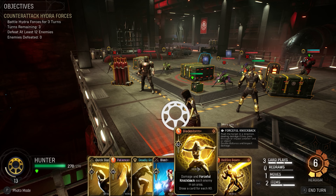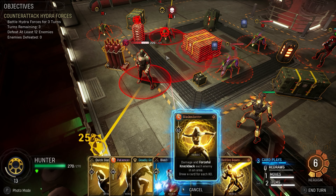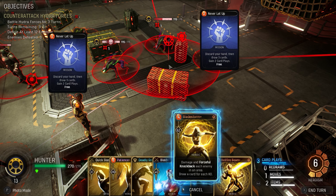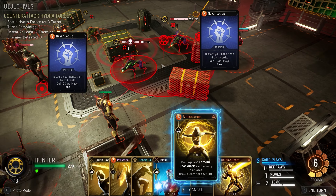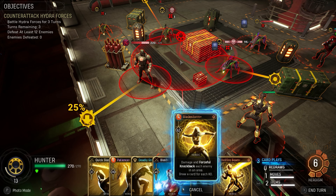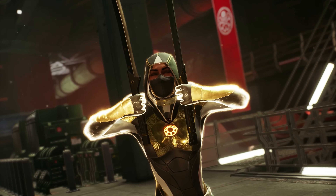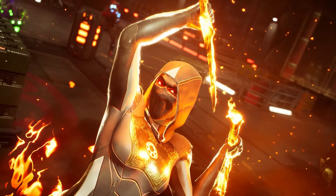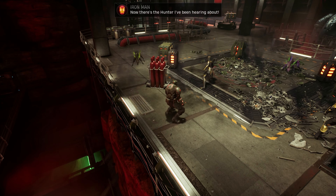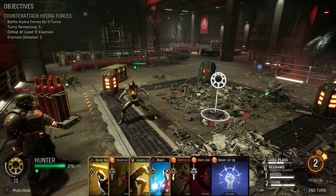Best used on a busy battlefield, the Hunter's Power Legendary card is called Bladestorm — a little XCOM throwback, perhaps. It's also their Midnight Suns ability card, unlocked by building the Forge's Armory upgrade and then completing the Hunter's Midnight Suns challenge mission. For four heroism, you'll get an AoE ability dealing damage and applying a forceful knockback to each enemy in the area. On upgrade, you draw a card for each knockout. It could be a great opener — especially if another hero could gather enemies together first.